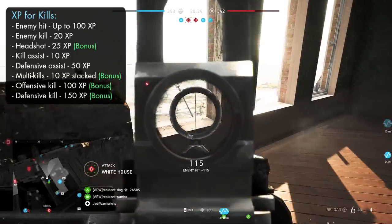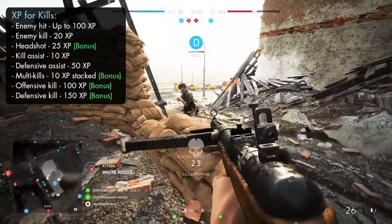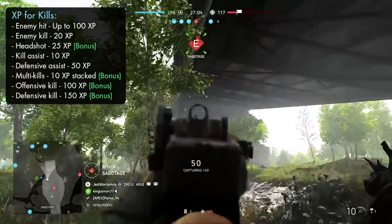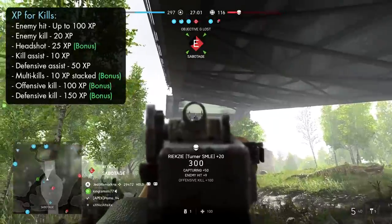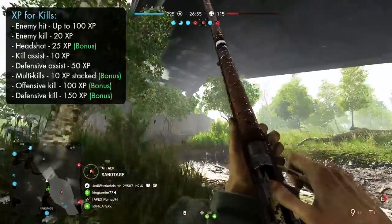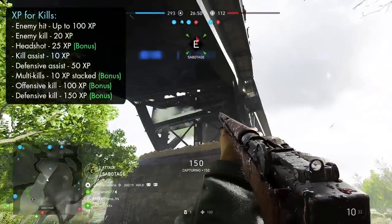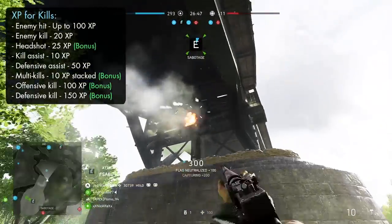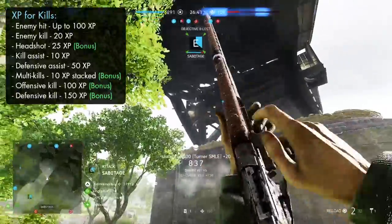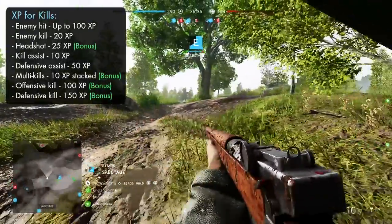Kills around objective points like conquest flags are going to be a lot more valuable, as they'll drastically boost your XP by playing the objective. If you take out a player while attacking an enemy flag, you'll gain an extra 100 XP for an offensive kill on top of the normal kill XP — pretty much double points. If you're defending your own flag from an oncoming enemy, you'll get an even bigger bonus of 150 XP for a defensive kill on top of the damage points. So in many cases you can get over 270 XP just by killing an enemy while defending your own flag, and that's not including extra bonuses like a headshot.